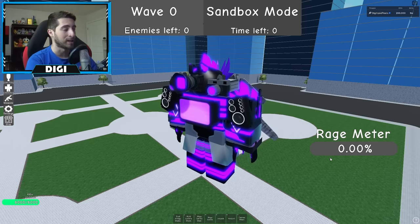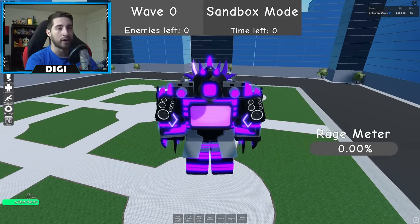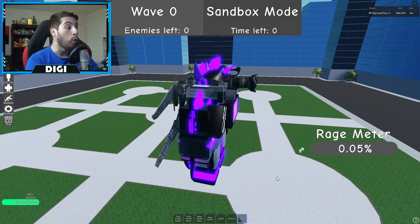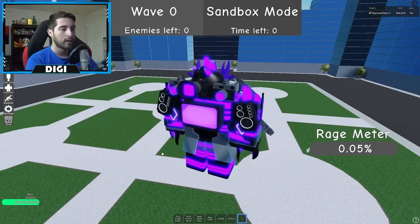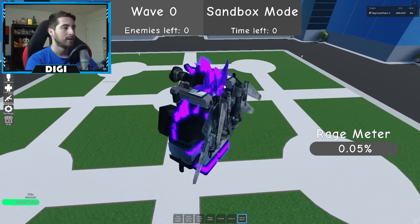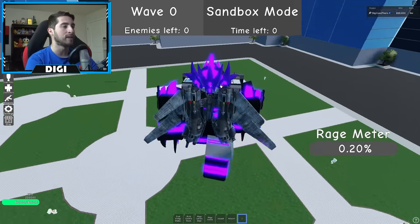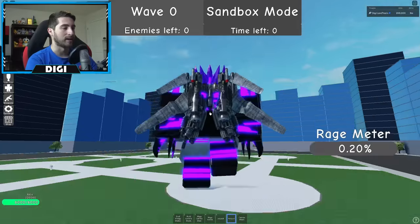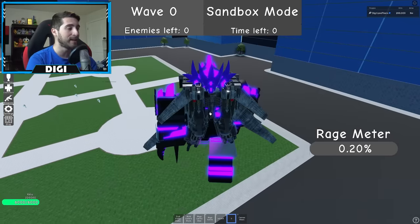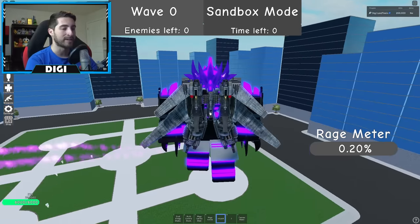As you notice, there's a rage meter now. It takes a very long time to fill up. Let's first check out some abilities — Camera Blast. It's auto-targeting, so you click once and it does two shots automatically. Teleport — that's more of an escape move. And Jetpack — another escape, but enemies can still see where you are.